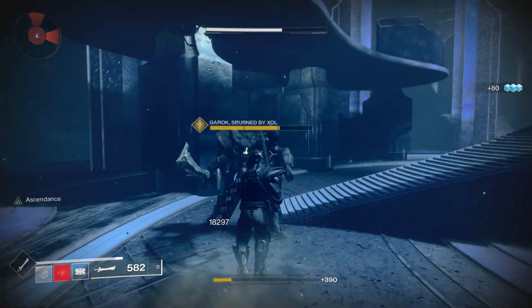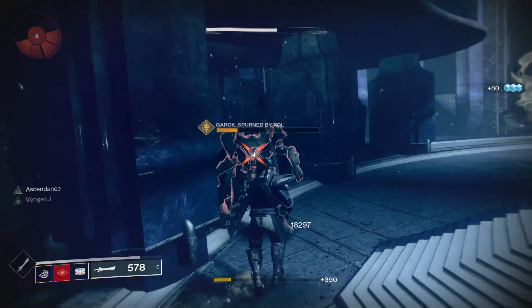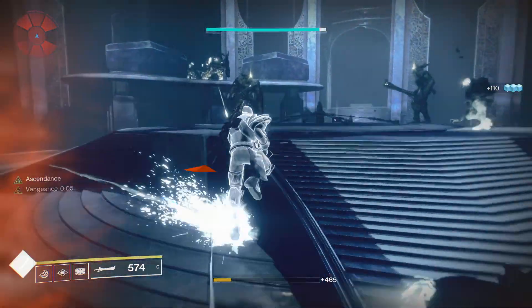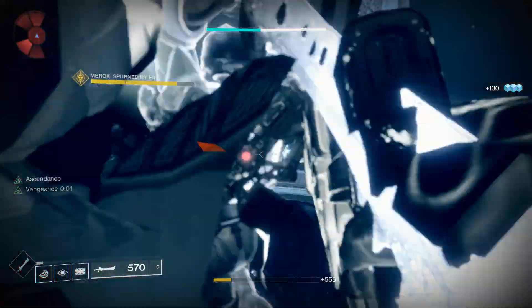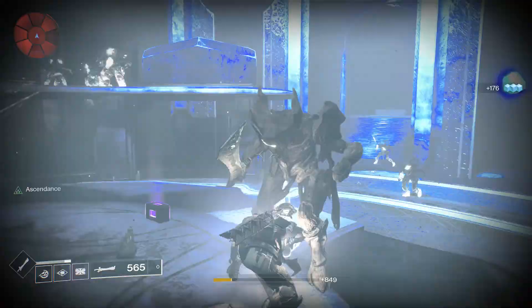Once the knights start standing up, you can start damaging them, and if you kill all three knights that will complete the Ascendant Challenge. For the ending part, once you kill all the knights, you then have to go back to the entrance from where you came from, and a chest will spawn — then you'll be granted the completion of the Ascendant Challenge for this week.